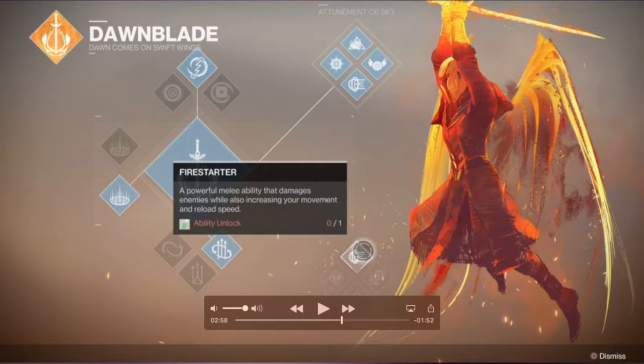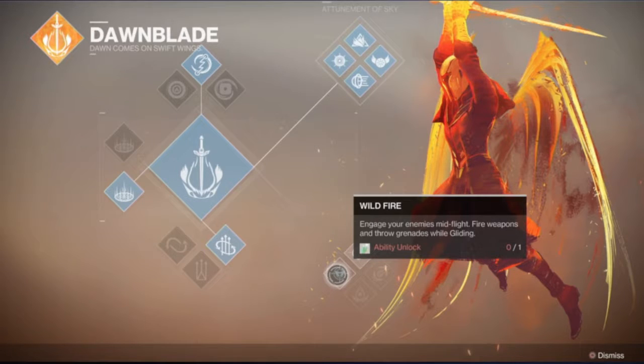Moving on to the bottom group of four: first is Firestarter, a powerful melee ability that damages enemies while also increasing your movement and reload speed — definitely beneficial. Next is Wildfire, which allows you to engage enemies mid-flight, so while you're gliding you can fire weapons and throw grenades. Hopefully the accuracy on this is pretty good because in Destiny 1 the accuracy while airborne wasn't great, so hopefully it's a little better when you use this perk.